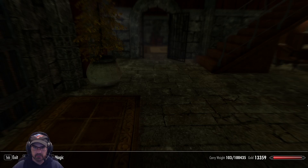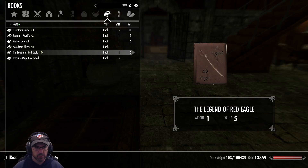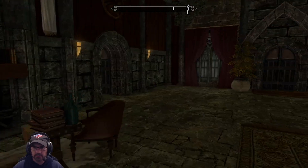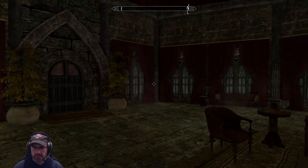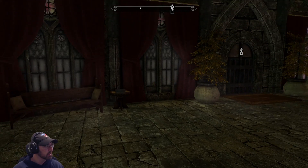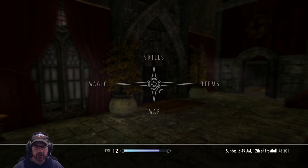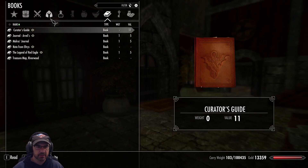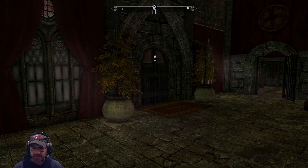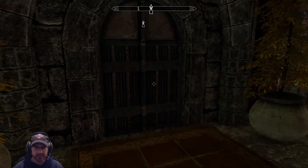Hey everybody, welcome back to Skyrim Legacy of the Dragonborn. In the last episode we did some Forsworn hunting, because we still need a few Forsworn pieces for the armory. We went through Red Eagle Redoubt, and we got up to the point where they want us to take this sword — Red Eagle's Fury — and bring that to Rebel's Cairn with a sacrifice or something.